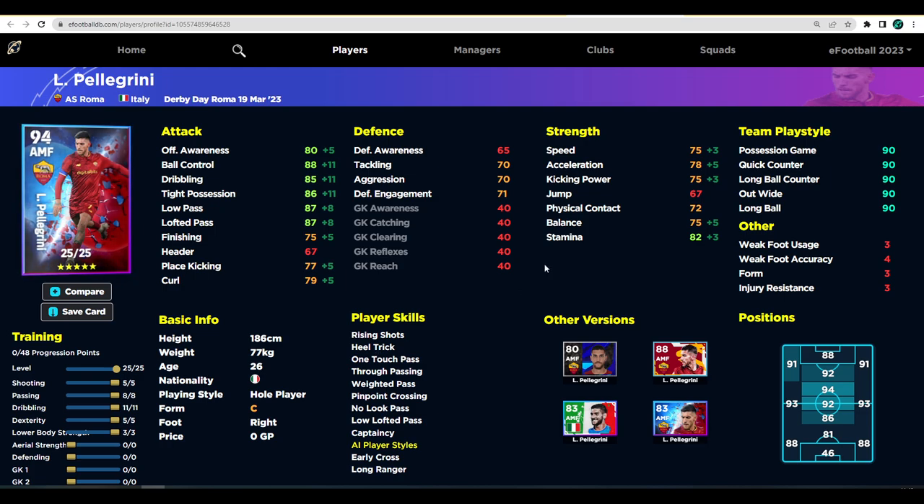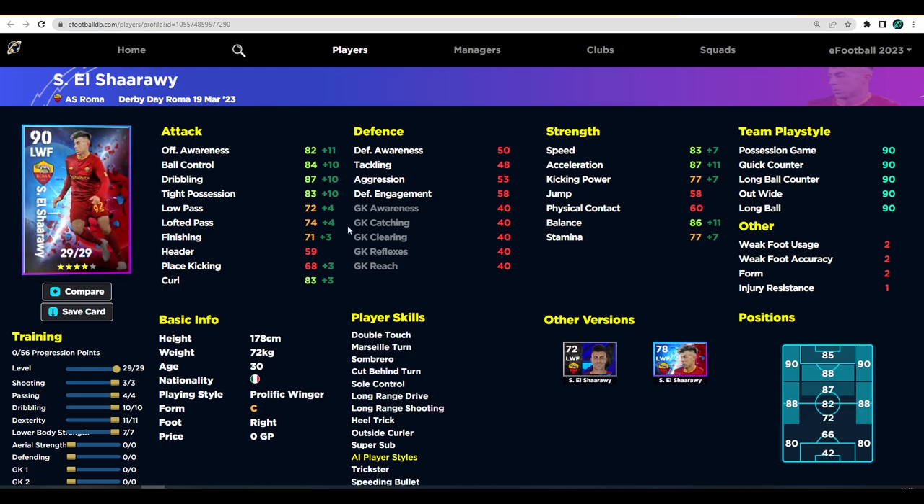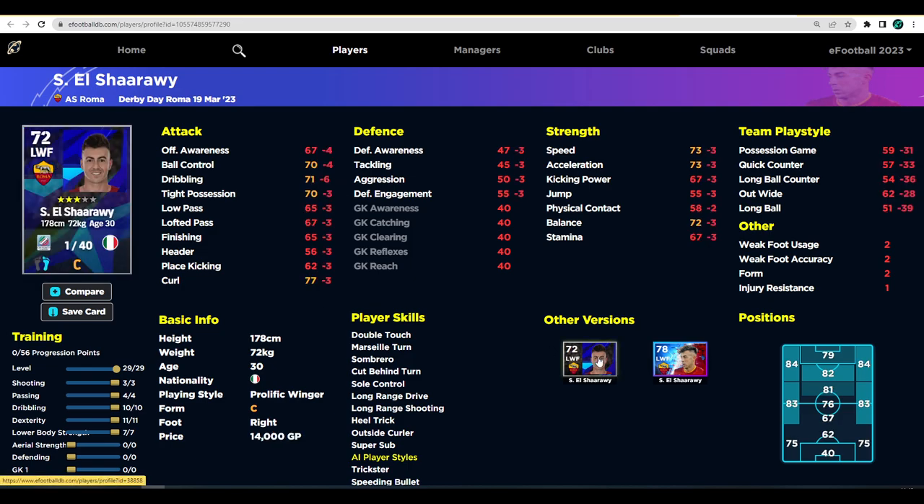He is a beast and definitely the best player on the Roma selection. Rounding us off, we have El Shaarawy — I remember him from Master League, and him being a super sub does make this card a little better. He has standard form, low stamina, not great speed, not great passing or lofted pass, but as a winger we're going to be pumping up his dribbling, acceleration, and offensive awareness with balance. He is probably the weakest winger in these packs, including the Barca and Real Madrid ones.